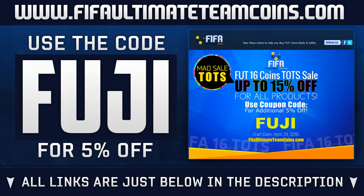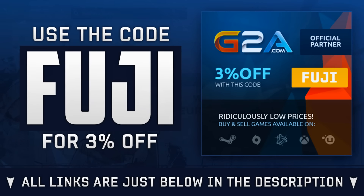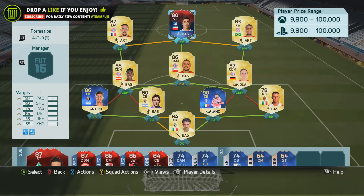If you are needing Ultimate Team coins, head over to feverultimatetemcoins.com — links will be found just below in the description. Use the code FUJI to get yourself a discount. Or if you are wishing to purchase games, head over to G2A and also use the code FUJI.